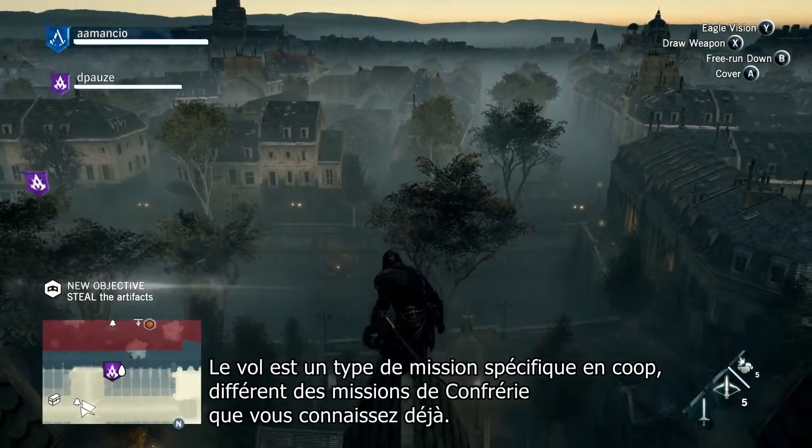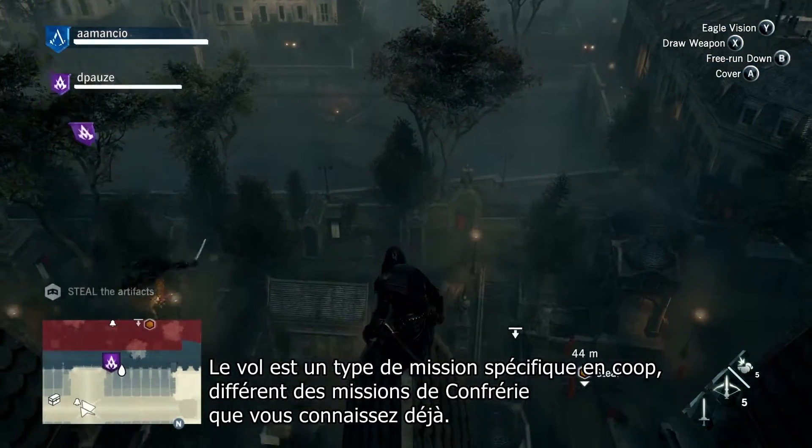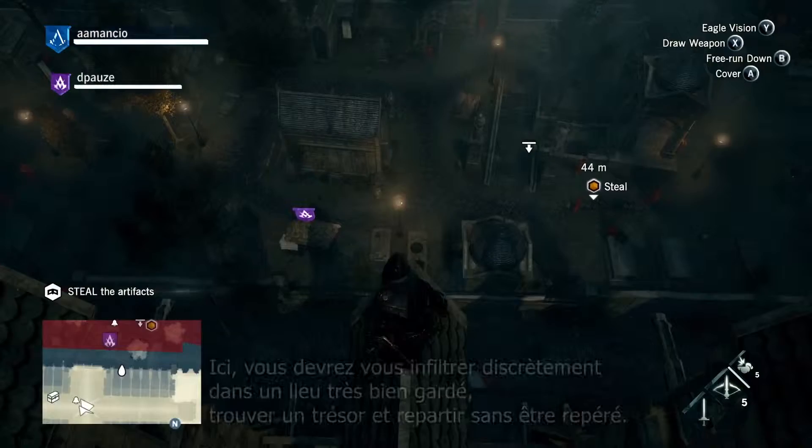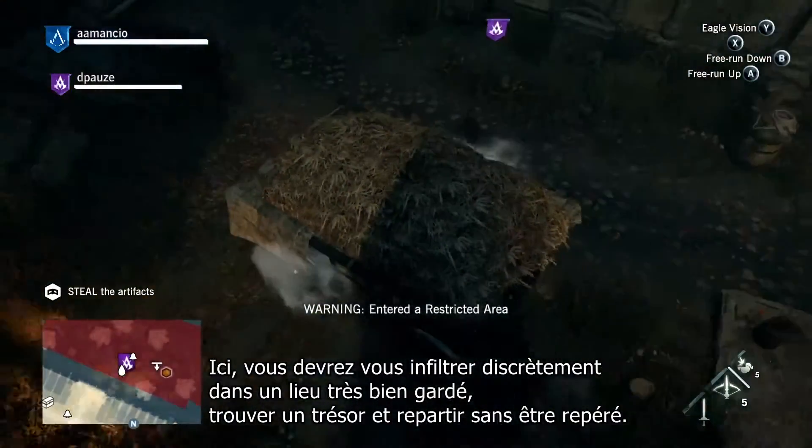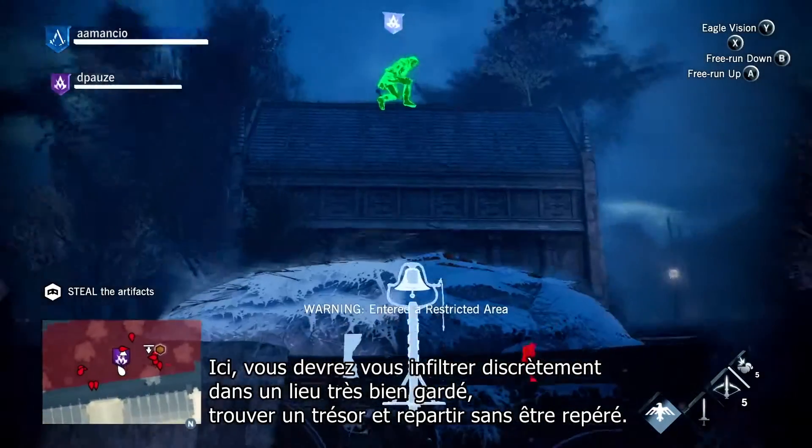Heists are a specific type of co-op mission, different from the Brotherhood missions that we've already introduced. Here, you have to stealthily infiltrate a heavily guarded location, get to the treasure, and steal it without ever being seen.